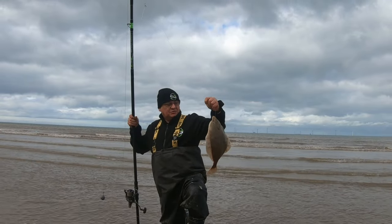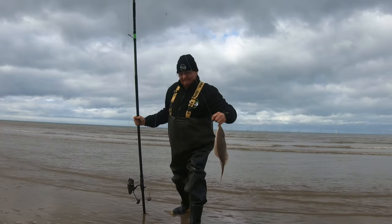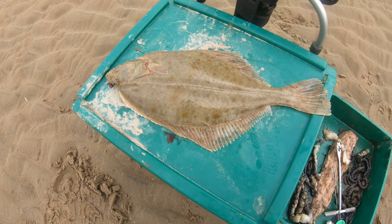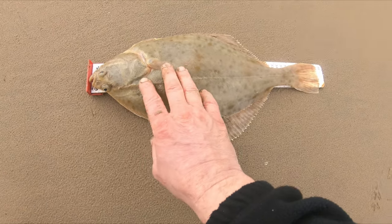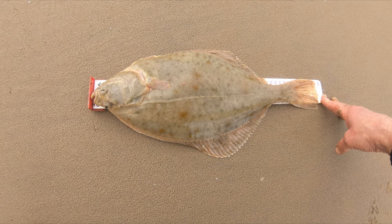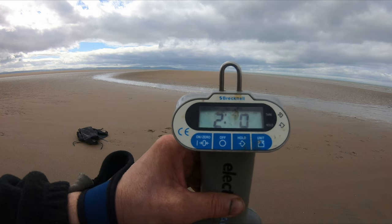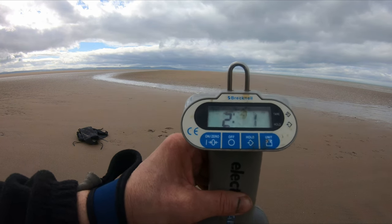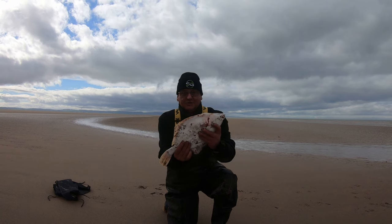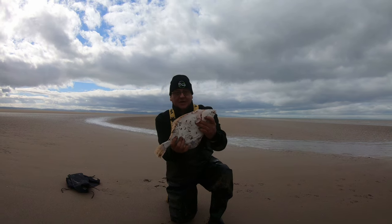Here we go — first fish out, an exceptionally large flounder! Really good sized fish. On the match measure it's 44cm — a really good sized fish. We'll weigh this one as well. Just on 2 pounds — 2 pound 1 ounce. That's why we come out today. Nice big flounder, 44cm, 2 pound 1 ounce — beautiful fish. Let's get him back in.